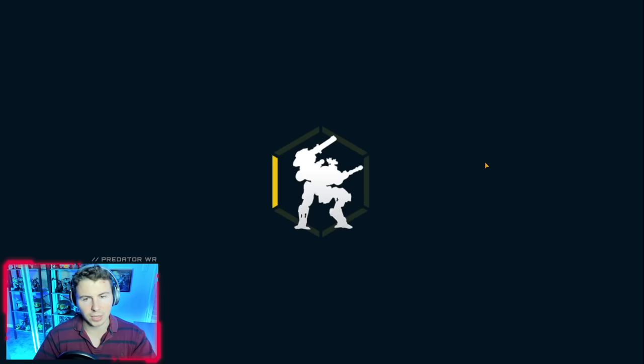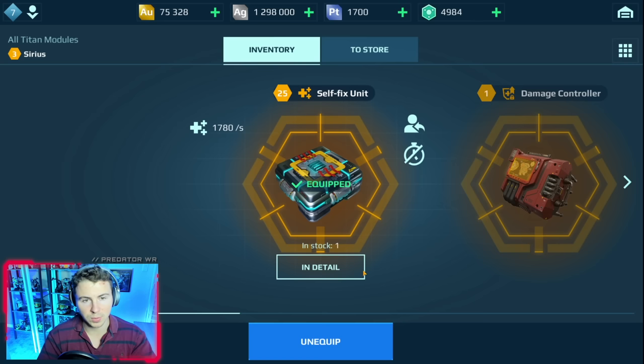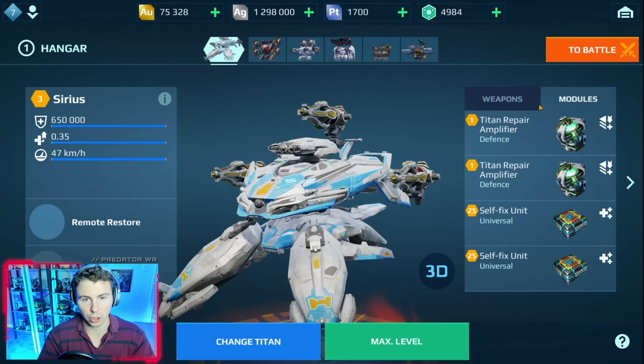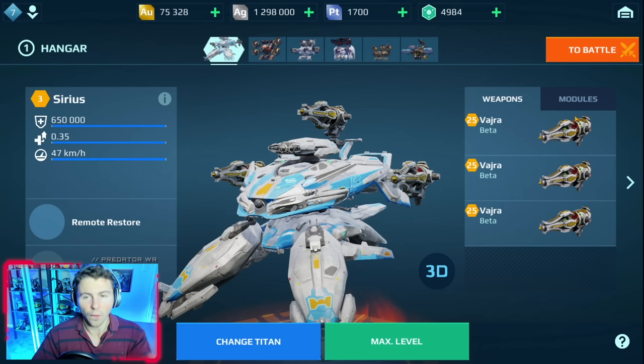We're going to start with the Vajra weapons, but check out our modules. Titan repair amplifier — these are the new repair amplifiers for Titans. I have two of them so they load up faster. And then double self-fix units, which repair our durability per second even more. Then I'm going to switch to the Pantagruel, which also heals your robot. So including the Pantagruel, we have four different mechanisms to heal this robot.